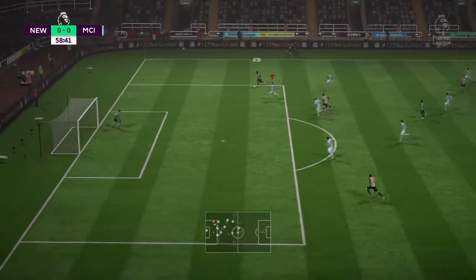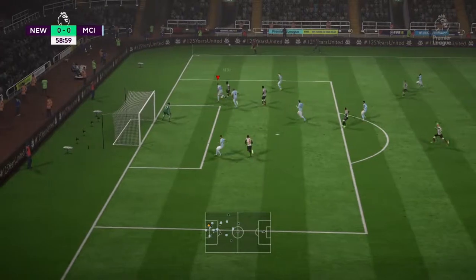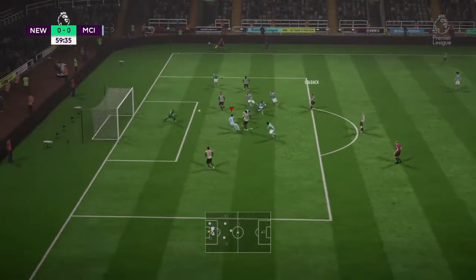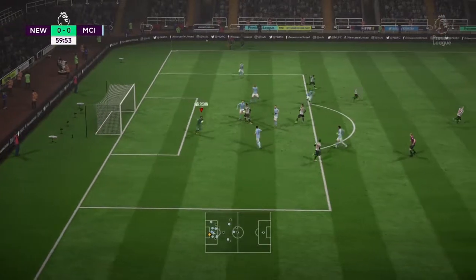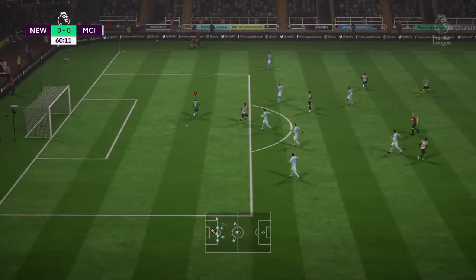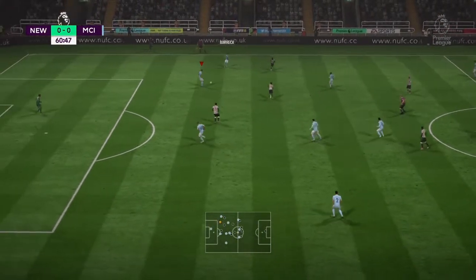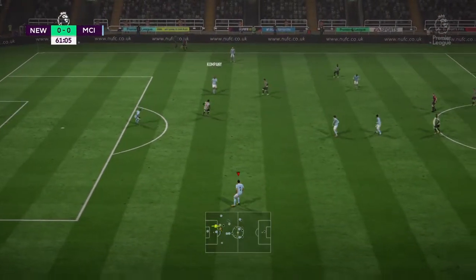Newcastle moving down the right-hand side. Brilliant ball through to Atsu — he's into the box, whips it across to the back post, lays it off to the edge of the box for Coleback. Thankfully it's an easy save. Their first shot at goal has come on the hour mark. If they go 1-0 up against the run of play, I will...